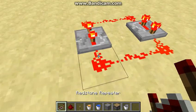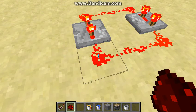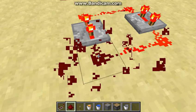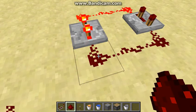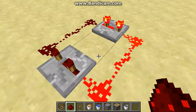What you're gonna do is break the redstone right here and place another piece of redstone within a designated amount of time so you have an instantly flowing redstone source.